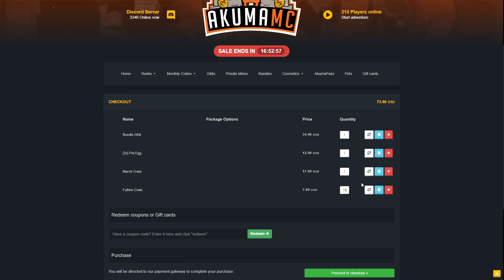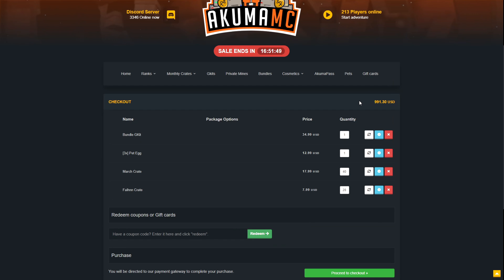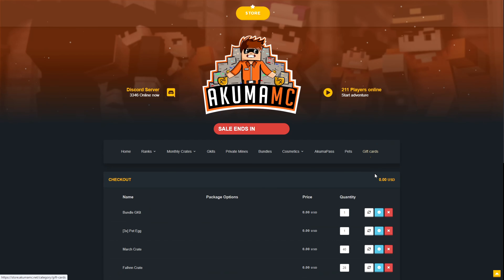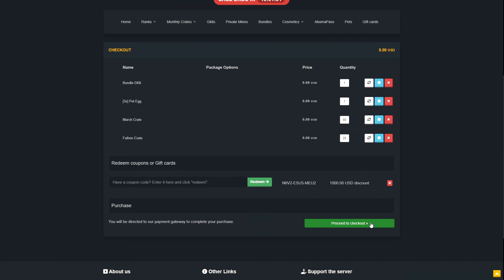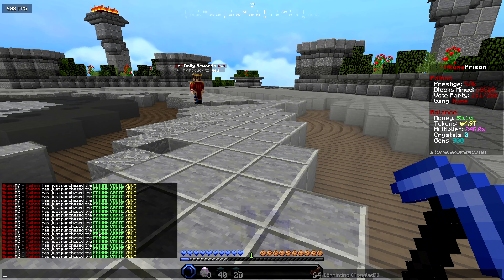Let's change the Fain crates quantity to 10 and see what the total comes to - 145. I'll change the March crates to 30 and the total balance is 991 dollars, which is not far off a thousand. After applying the coupon code it goes to zero dollars. Let's proceed to checkout - I'll fill out the information and bring you guys back once we receive all the items in-game.